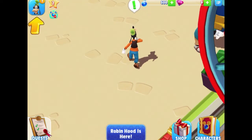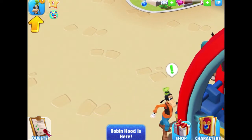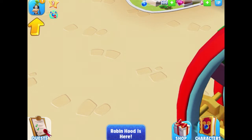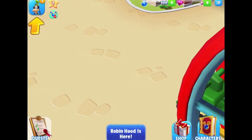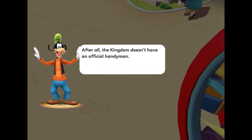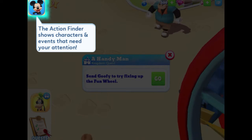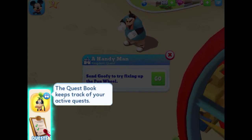Now we can see Goofy walking around with an exclamation mark above his head, waving to let us know he wants something — and we can also see him in the top left corner. There's also a little Mickey head icon with a minus sign that I can't tap yet. Let's tap on Goofy and find out what he needs. The action finder shows characters and events that need your attention, and the quest book on the bottom left keeps track of your active quests — go icons take you directly where you need to go.